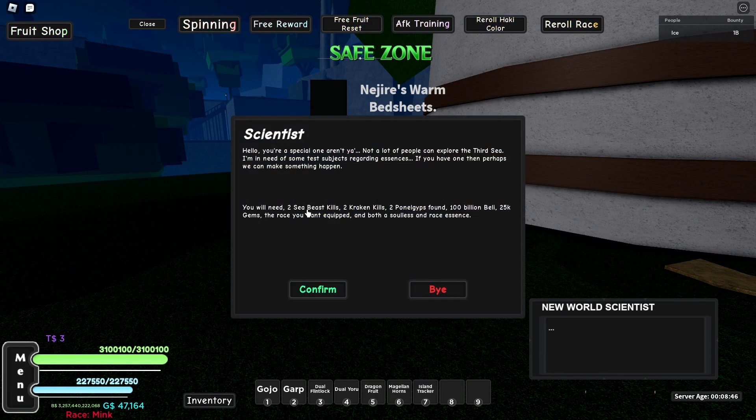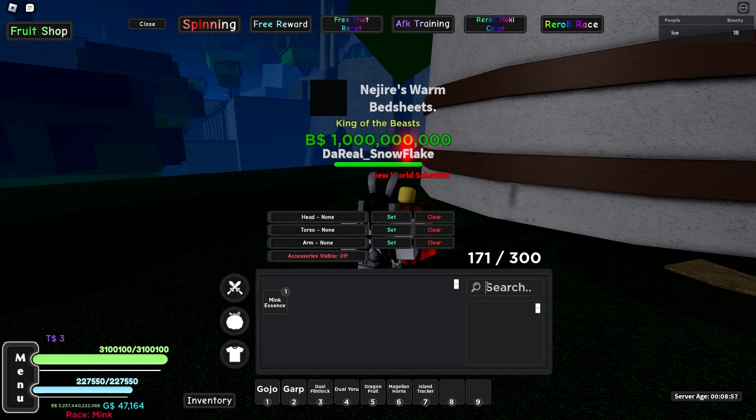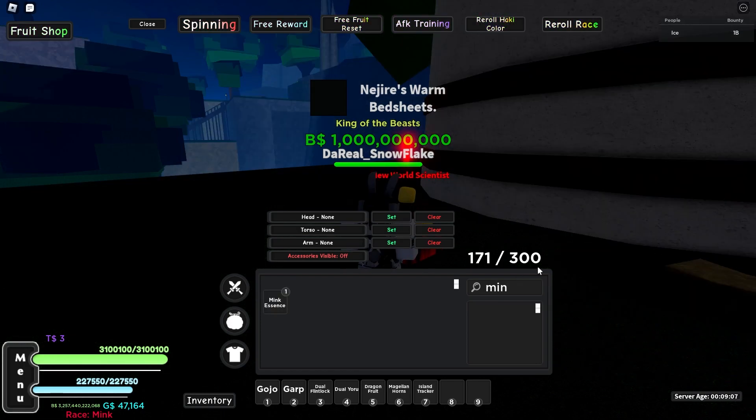We're going to need two CB kills, which I already have, two Kraken kills, which I already have, two Ponyglis found, done that, I have the money, I have the gems, and then you also need a Solus Essence from the Kraken, which I already have here. I have two of them, and then also Mink Essence, which you can get from CB in 2nd Sea. CB spawn in between Aeneas Lobby and Zoe. Once you find one of them, they will always spawn in that same spot.